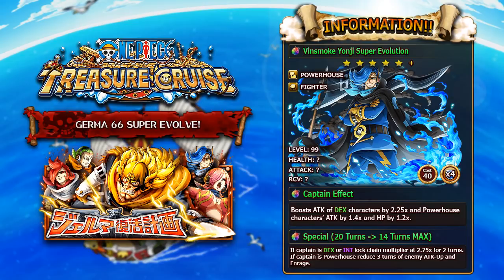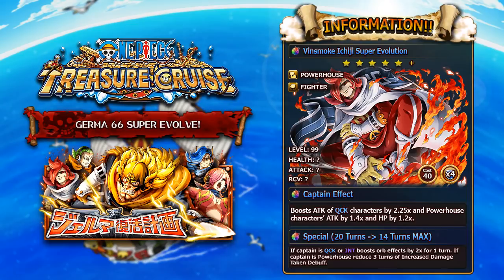Moving on to Vinsmoke Ichiji — this time he becomes a QCK unit from a previously STR unit. Ichiji is also a Powerhouse Fighter type character with 40 cost and four socket spots. His captain ability will boost the attack of QCK characters by 2.25x and boost Powerhouse characters HP by 1.2x and Powerhouse characters attack by 1.4x — giving a 3.15x attack boost to a QCK Powerhouse character, so a very decent captain ability.